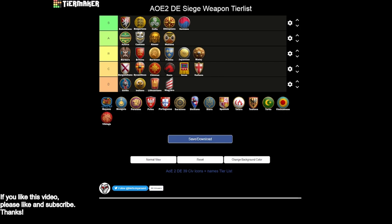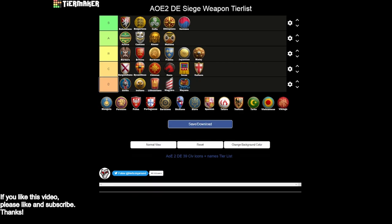Mayans are unfortunately one of our D tier siege civilizations. You miss siege engineers, even though you do get siege ram and heavy scorpion, so you have a couple of options. But without siege engineers they're pretty lackluster, and you're missing everything else. It's just not a very strong siege civilization.